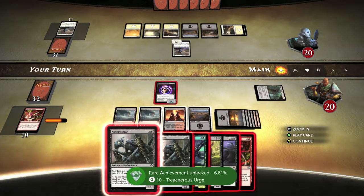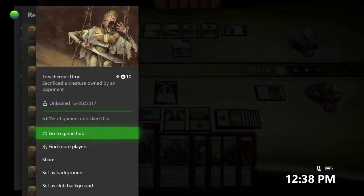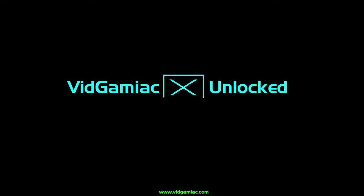Sacrifice the creature you took control of and you should be on your way to the achievement. It's a pretty simple setup — you just got to make sure you get it right at the right time. And there's the achievement: 10 Gamer Score and that's it.